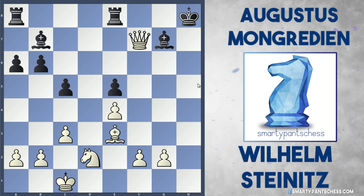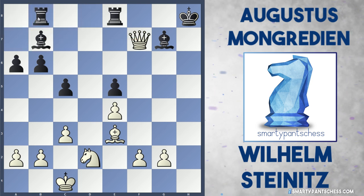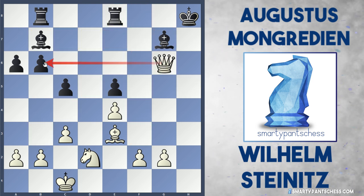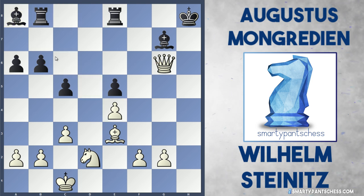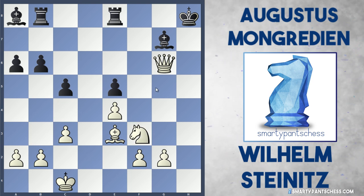So why did black resign suddenly? Well the queen hits the bishop on b7, so black's got to defend it — rook ab8 may have been the move, but after a move like queen g6 it's going to be very hard for black to defend. Let's say black played bishop a8 — white can just get the knight into f3 and start playing moves like knight g5. It's going to be very difficult for black to defend this type of position.